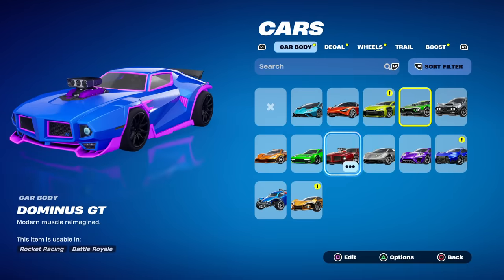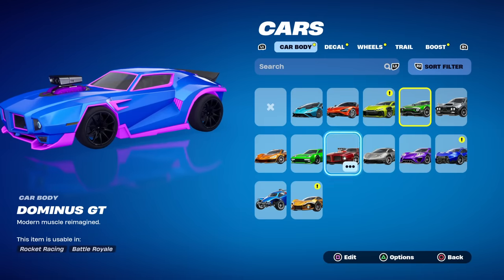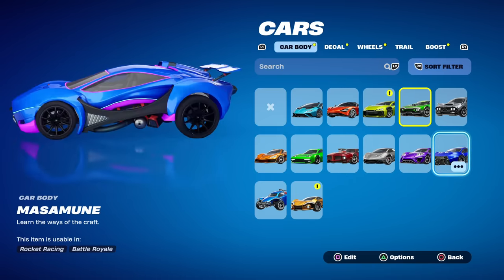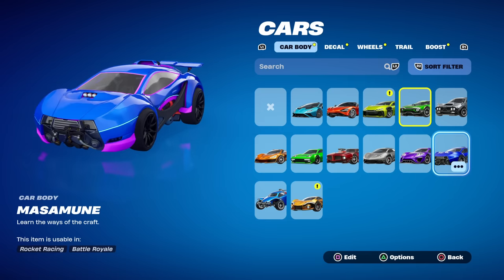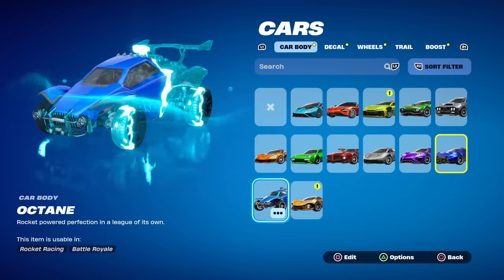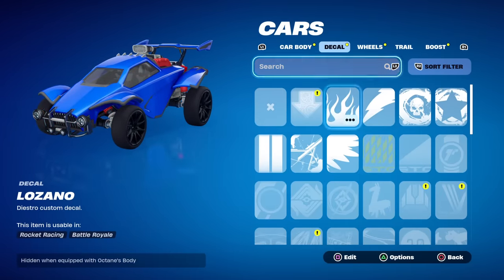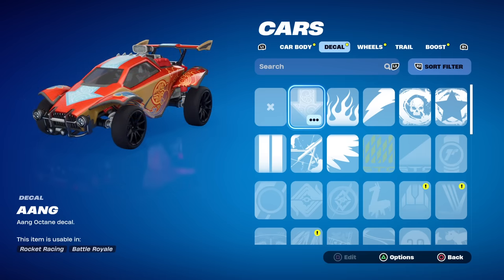As you can see, I do have the Dominus — well, this says Dominus GT, maybe that's different than the Dominus. I haven't played Rocket League in a while. The Cabbage one didn't transfer over, at least I don't think. Let's at least showcase the Octane, because I do have the decal for that. Let's go over to decals — there it is, the Aang. It automatically turns your car awesome orange.